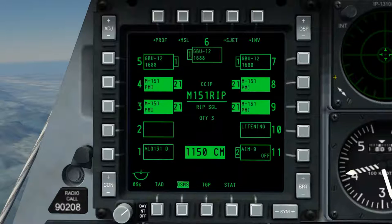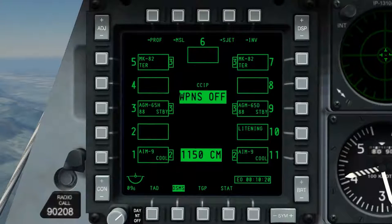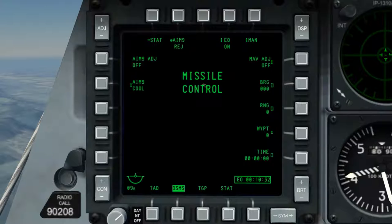Clear profile will not be available if another weapons profile is not there to back up the existing weapon. With the weapon profile subpage covered, we'll move on to the missile control subpage, which we see on OSB2. On stations 3 and 9, I'm carrying AGM-65 Maverick — these need to be powered up. To do this, we'll select OSB2 to enter missile control.